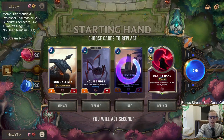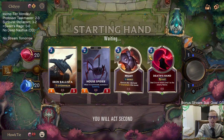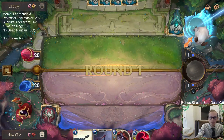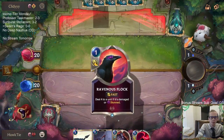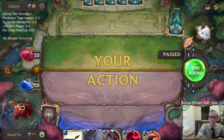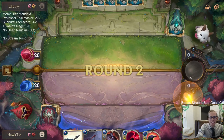Alright, mulligan the 8-drop and keep the rest. Deathsand can kill both of their champions, and we've got a good curve with House Spider into Ballista. Three Dragon's Rage — that's pretty meme-y.